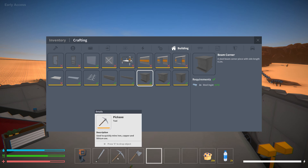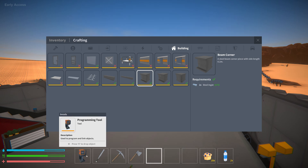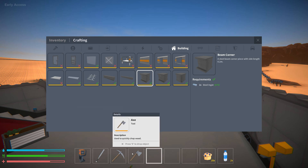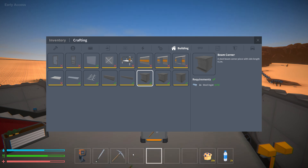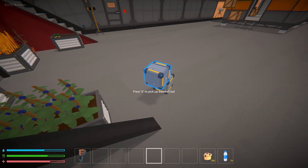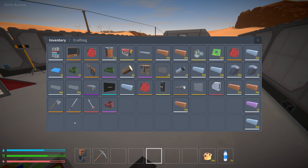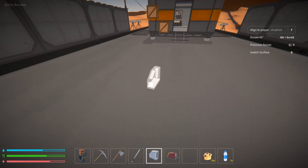Bear traps are a lot of fun. Another noteworthy addition is tooltips — you can hover your mouse over different items and get a quick description of what they do. It's also helpful that you can hit E to drop an object just by putting your cursor over it. I'm not sure if that was already a feature, but it's cool that the tooltip is there to remind you.